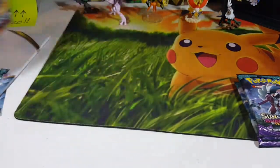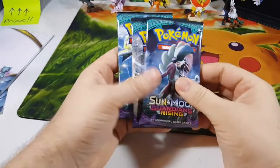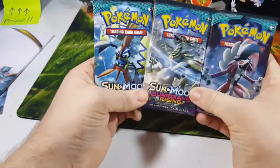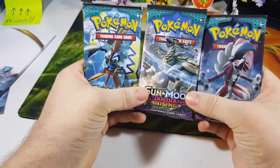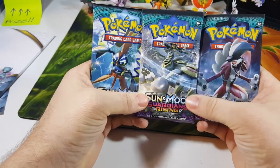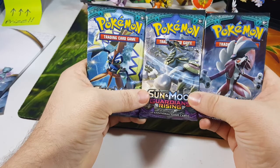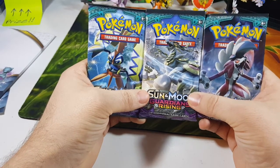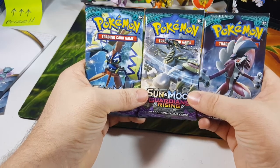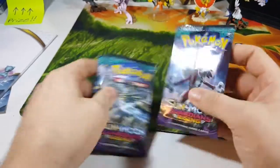How the point system works: you get one point for a holo-foil rare, one point for a reverse holo-foil rare, one point for a Break card. Then you get two points for GX or EX. Then you get three points for Megas or Shinings. And you get four points for a Full Art, Rainbow rare, Secret rare, something like that. So without further ado, let's get into these packs!